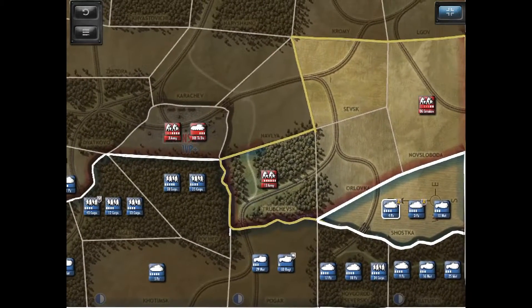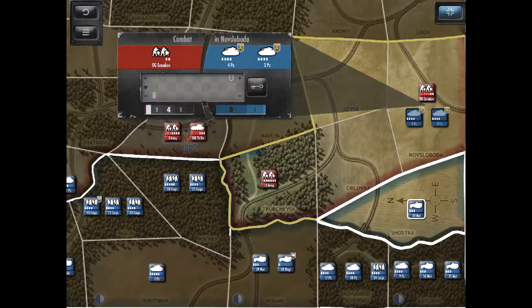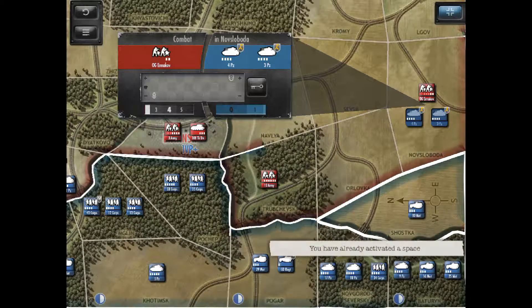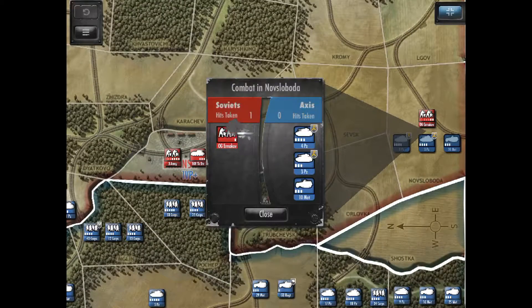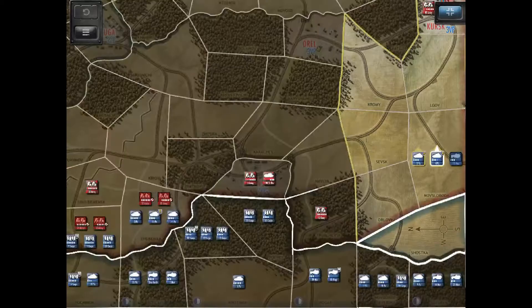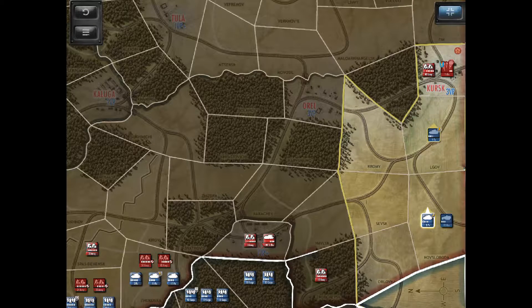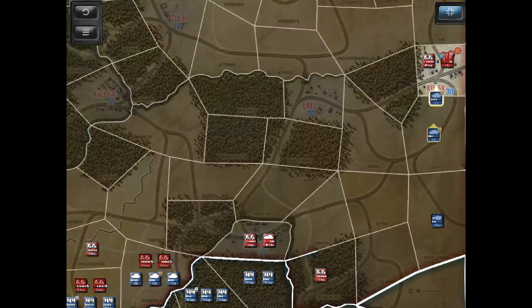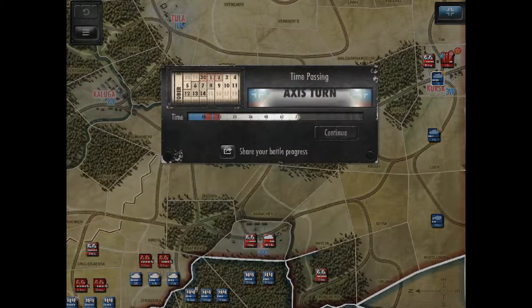Our southern flank has a lot of forces. I'm going to move these guys up — these panzers and this unit — to Novoblag, and we're going to commit this. We have decimated that unit. I'm going to start moving them all the way up to Kursk and commit that, then end the turn.